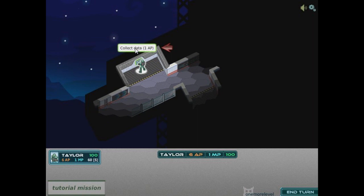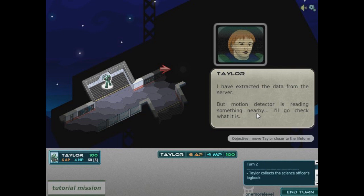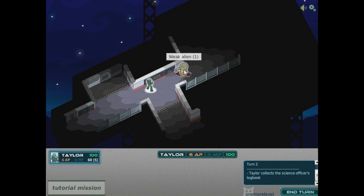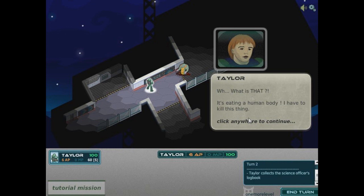The motion detector is reading something nearby, so let's have a look. Let's go over — oh there we go. Walk over here and oh my god, it's an alien. It's eating a human. Holy crap! So I'm just capturing them or controlling them anyway.